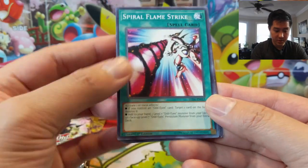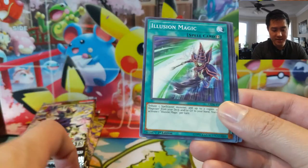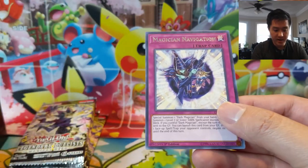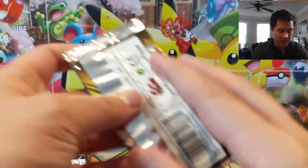Spiral Flame Strike looks pretty cool, maybe like a Red Eyes kind of thing. Go Go Go Giant, Illusion Magic, Chronograph Sorcerer — I do like that art — and then Magician Navigation. A lot of Dark Magician support, I like it.